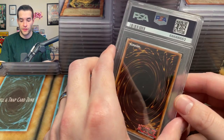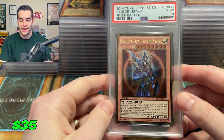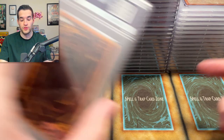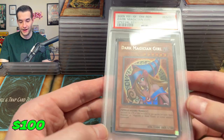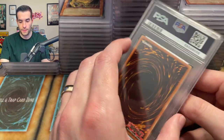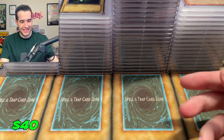We're four-sevenths of the way through. Nine from the Blackwing Silverwind the Ascendant — I think this was like an $8 card. I graded it from the every pack opening. I think we have a Dark Magician Girl coming up. This is not the one I was talking about — got a nine. That would have been sick. Definitely centering issues on that — nine is definitely fair. And an eight on the FL1 — FL1s are getting killed.